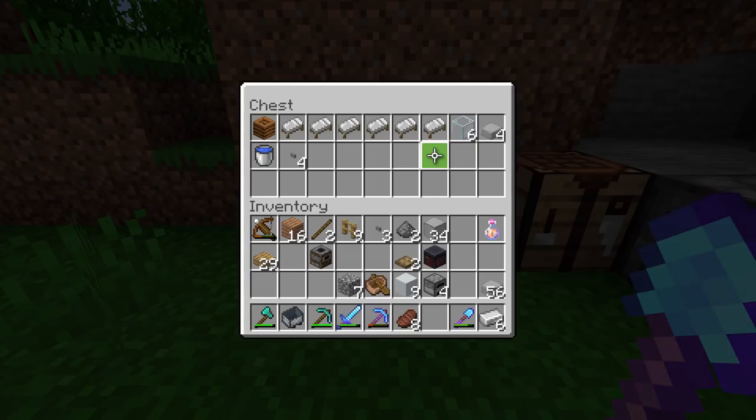Basically, the resources you're going to need: you're going to need a composter, six beds, six pieces of glass, four half slabs, a bucket of water, and also four buttons. That is literally it. In addition to that, you are going to need two villagers to get this started.